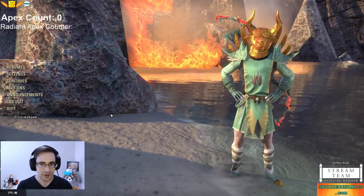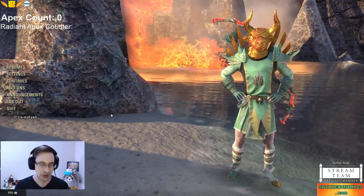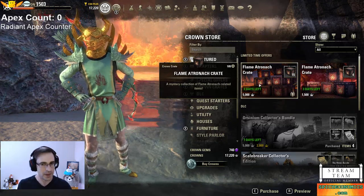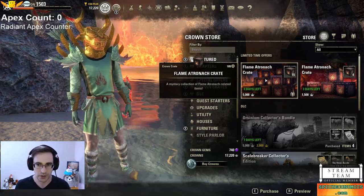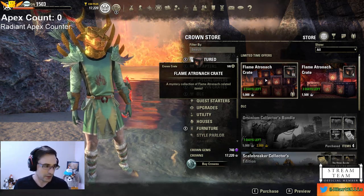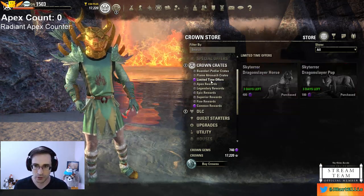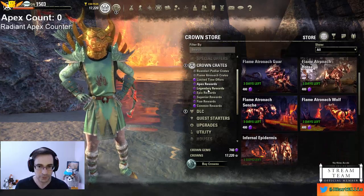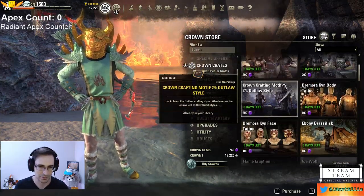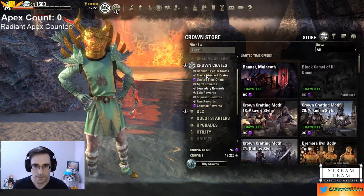Welcome, everybody! I am Jayhart Ellis, and today I'm going to open 105 Flame Atronach Crown Crates. These are available right now for a limited time. The important thing is just to see kind of what the drop rates are like on these. So I did get 105 of these. These had been around before — I had not ever got very many of them.